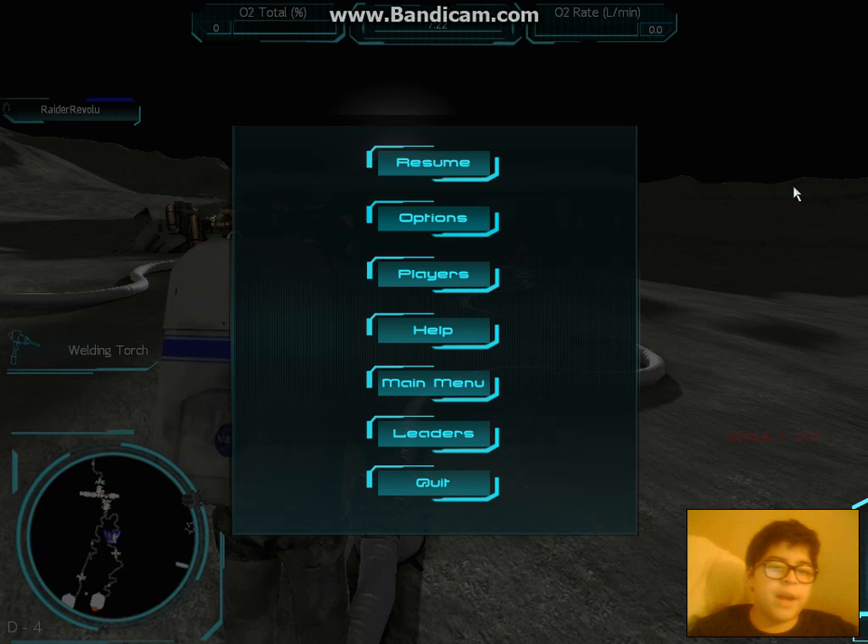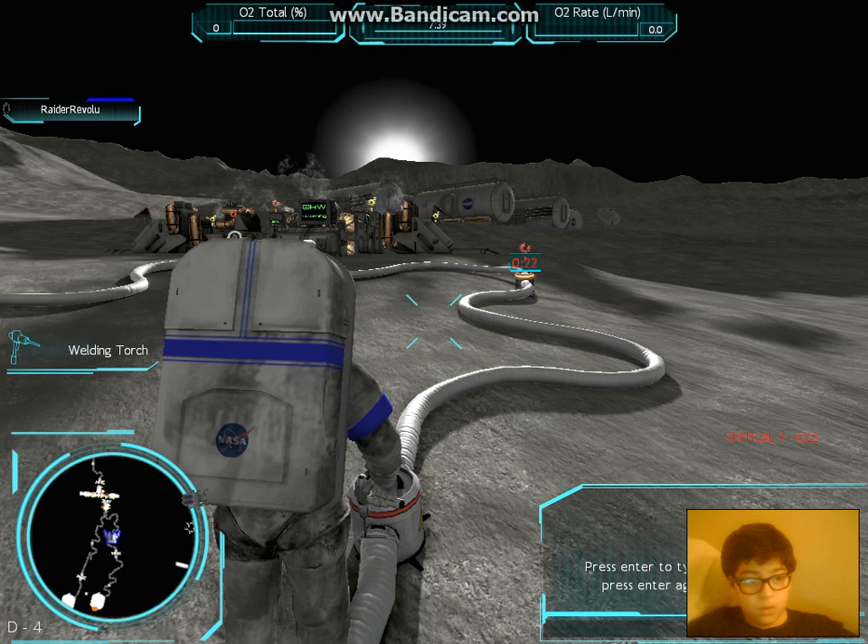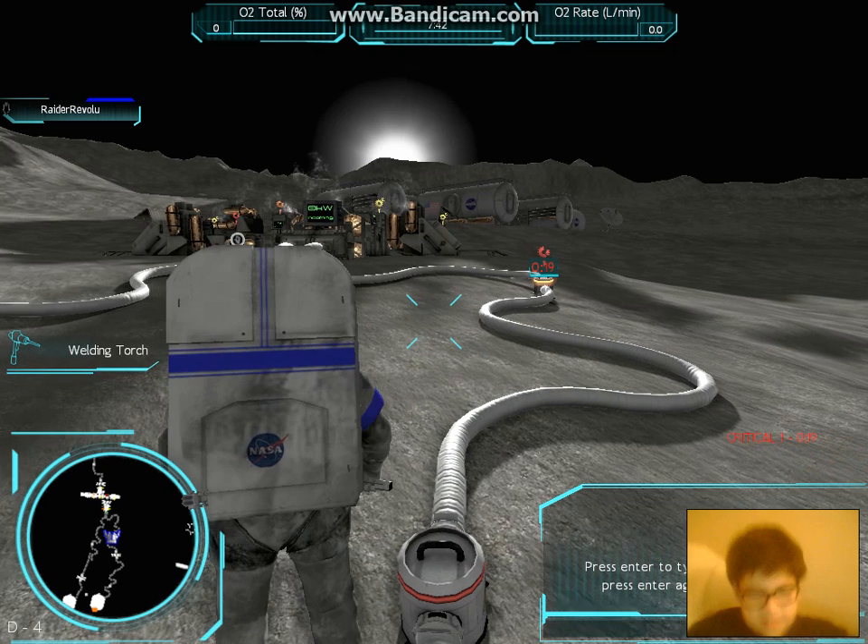What is up? My name is Raider Revolution and today I'm playing Moonbase Alpha. You can get this right now — it's free on Steam. I had a super funny joke at the beginning but it didn't want to record, so I had to redo this intro like a hundred times. I had to work on it a little bit off-cam.